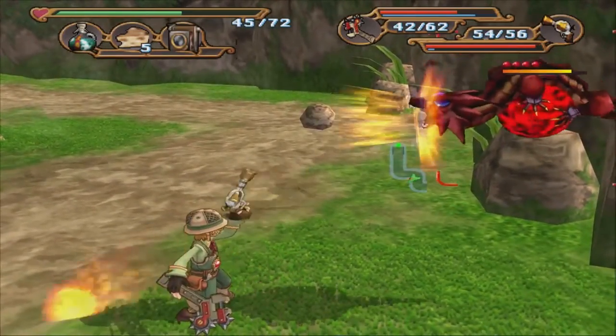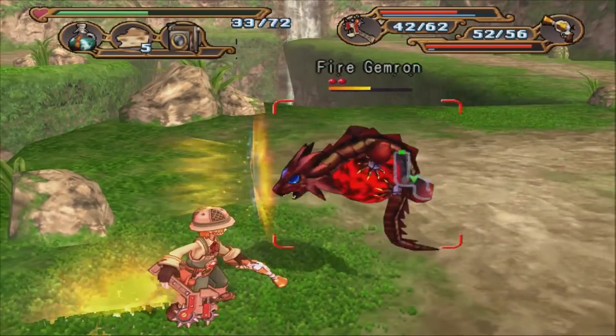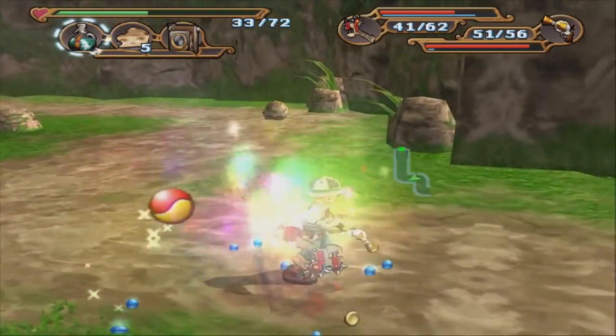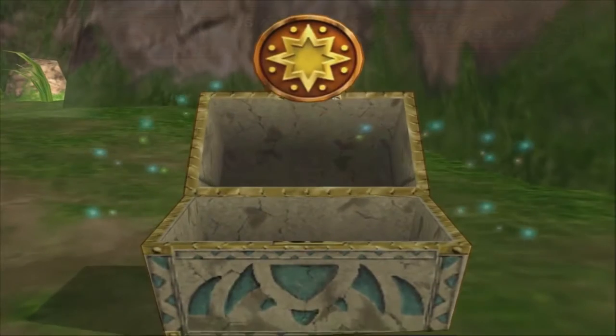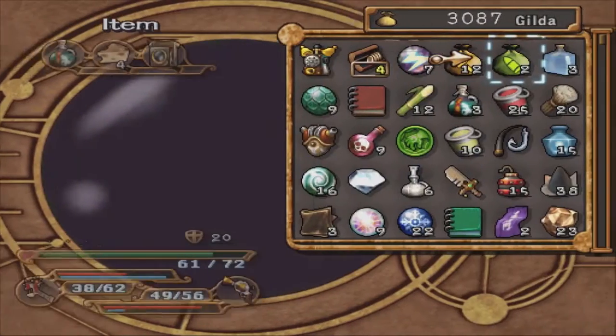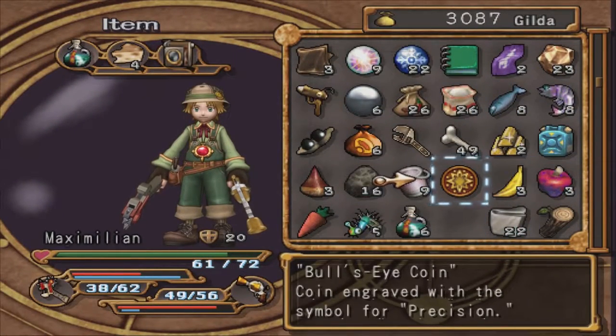We want to get it to rank 5 so that when we synthesize it, it carries over all of its synth points. We are getting wrecked. Oh — what is this? Bullseye coin. What is a bullseye coin? Symbol for precision. Interesting.